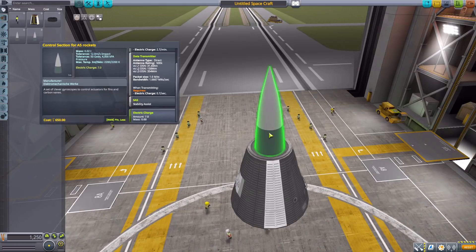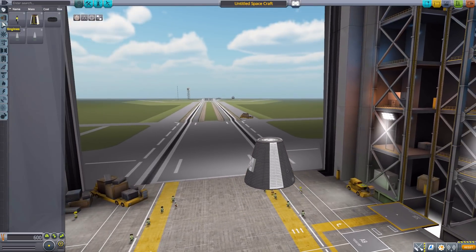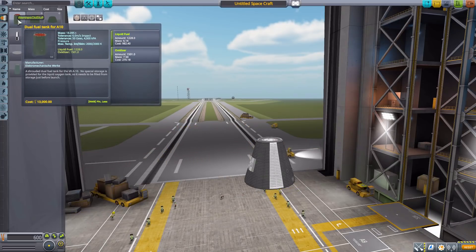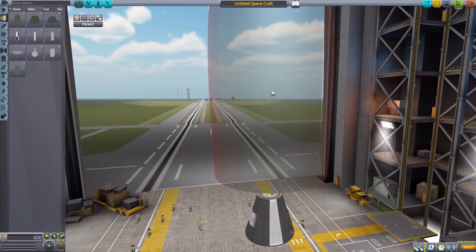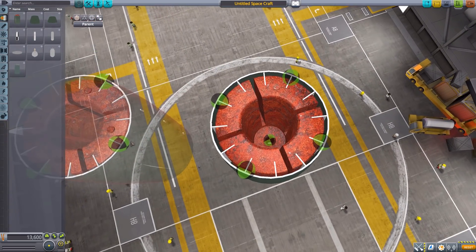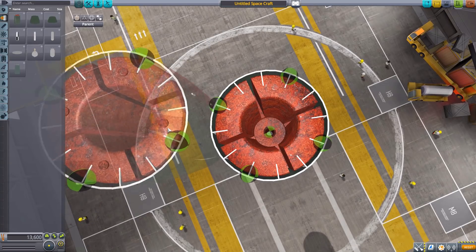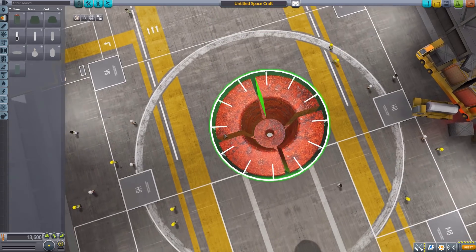Moving on to fuel tanks, we have the dual fuel tank for the A10, which holds 1,228 liquid fuel and 1,501 oxidizer — and it is gigantic. It has four different attachment points on the outside and one attachment point on the interior for the different elements and aerodynamic bits that go with this thing. Very cool looking.